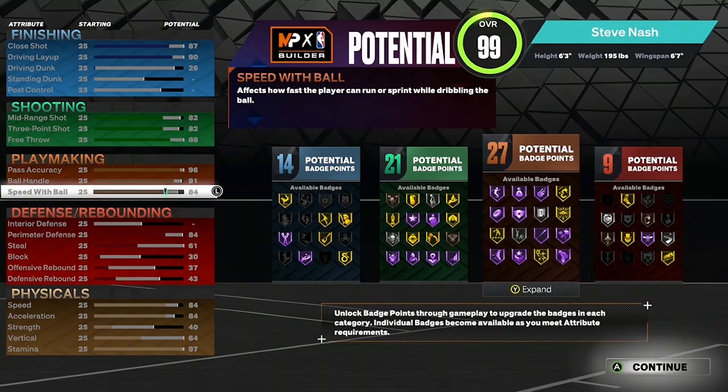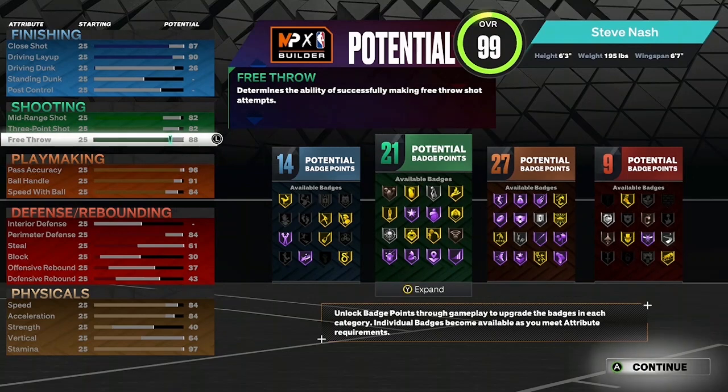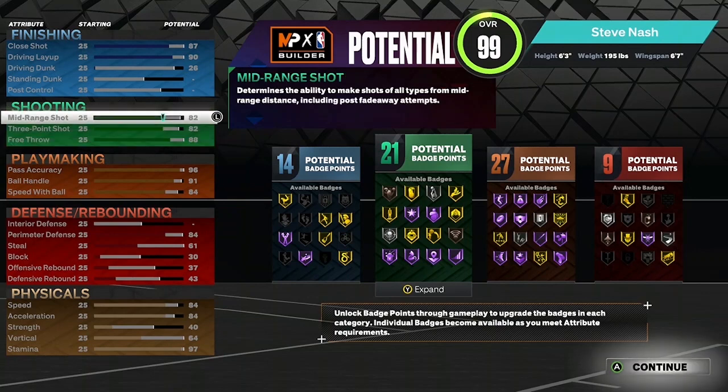Now for the speed with the ball, we're going to have that at 84. Ball handle will be 91. Pass accuracy, 96 — giving you a total of 27 playmaking badges. Free throw we're going to have at 88. Three-point shot, 82. Mid-range, also 82 — giving you 21 shooting badges.